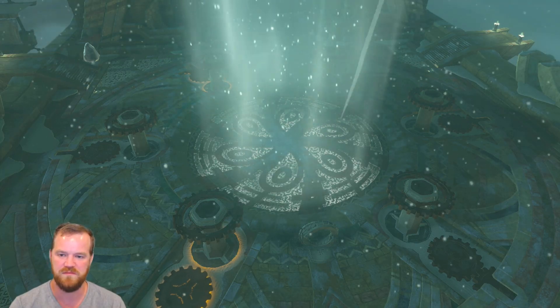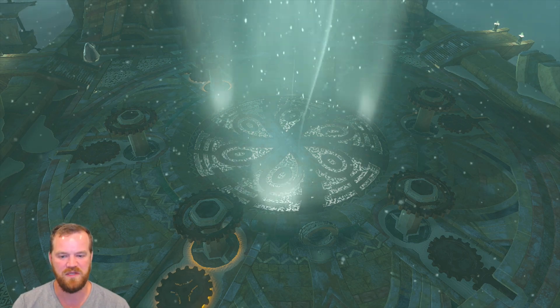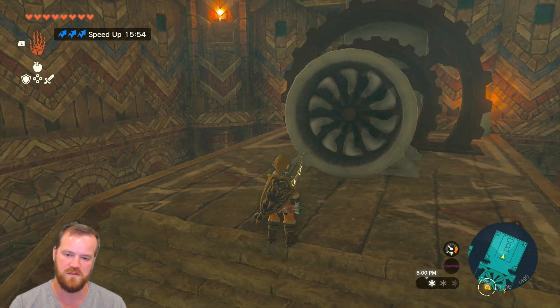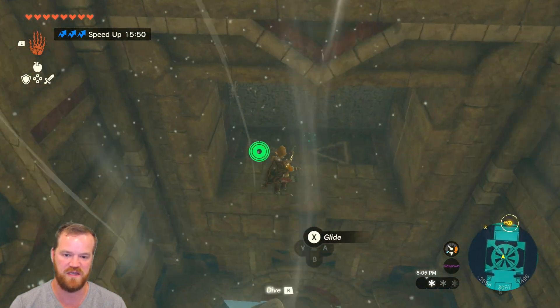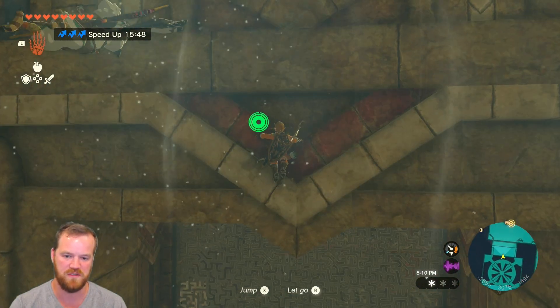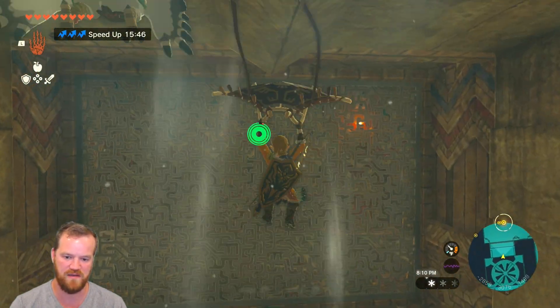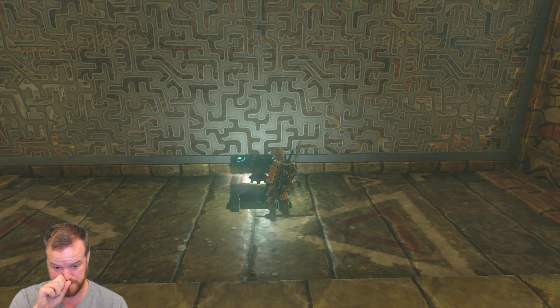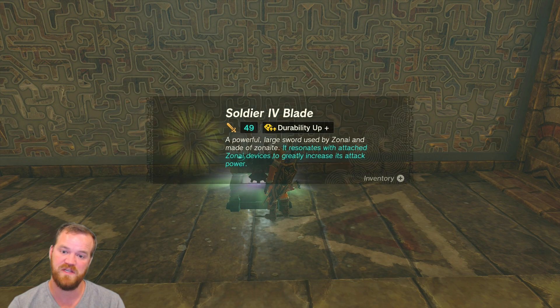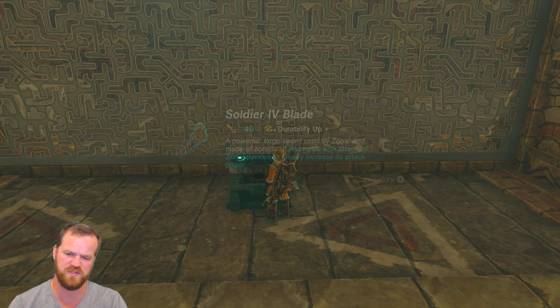One down and four to go. There's also a treasure chest on this side that you want to hit up before you continue. Soldier four blade — that's super good, 49 attack.